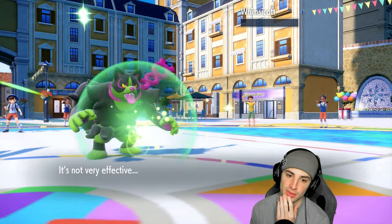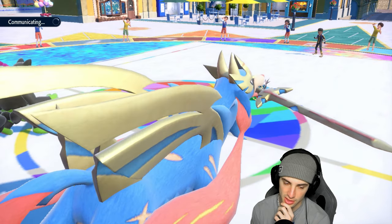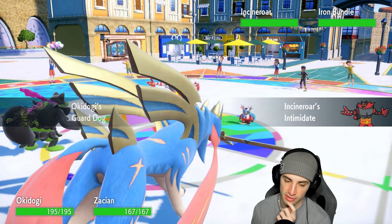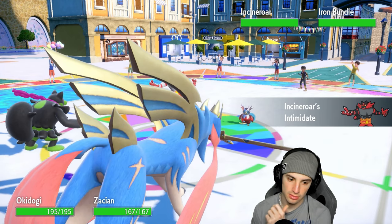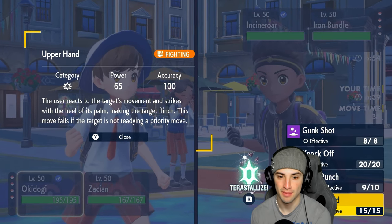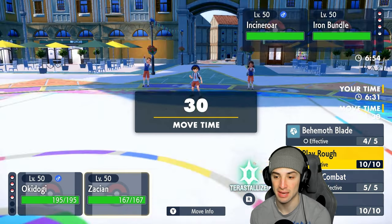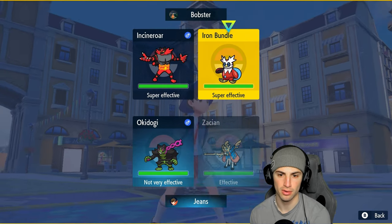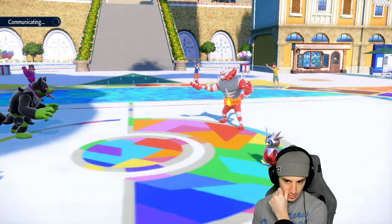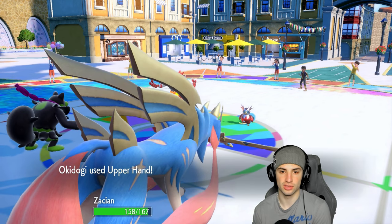I was scared of trick room since Ice Rider Calyrex can bring it, but now with tailwind Ice Rider is probably pretty fast — a little scary. But they bring out Incineroar instead. Now Okidogi is plus one. They go for Fake Out — I'll take it, I go for Upper Hand and take them both out. I might just swap Zacian out. Upper Hand is great — the user reacts to the target's movement and strikes with the heel of the palm making the target flinch, and this move fails if the target is not readying a priority move. They're probably going for Fake Out, so I go Upper Hand to make them flinch and stay in to Close Combat Iron Bundle.